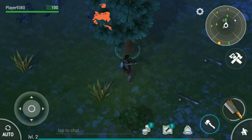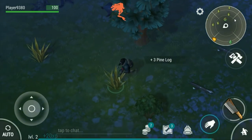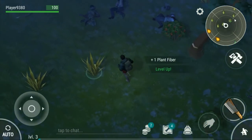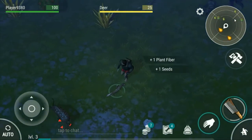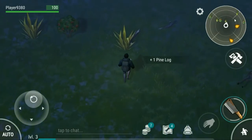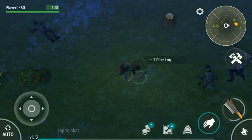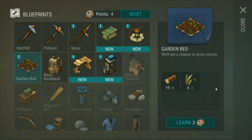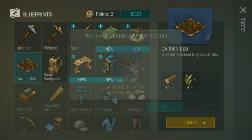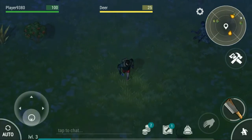Got a couple more trees left and then we can start working on the base. And we're about to level up. Get some plant fibres, see if we can get a couple of seeds. So we can get started on some carrots really early on, that would be pretty nice. Have we unlocked the grow bed? We have. I'll unlock it. I've only got one more point, I'll save it for now.